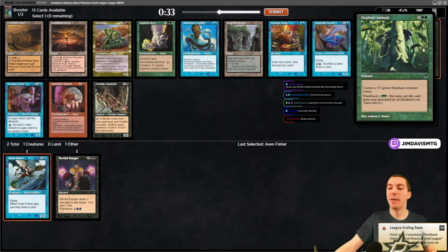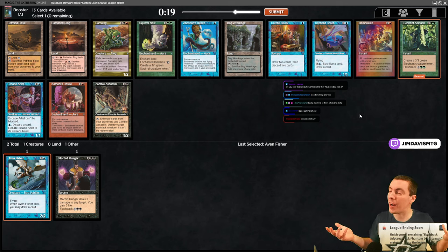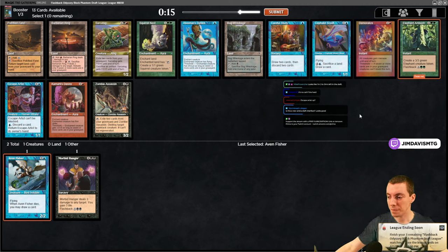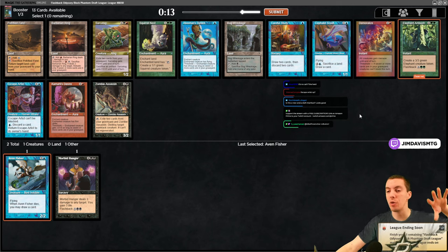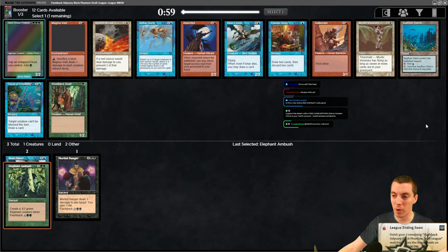Diesel in chat is my buddy John - we were playing magic back in the day when these cards were legal. We could try taking Careful Study and maybe go the madness route, or just take the Ambush because a third pick Ambush is a pretty good sign. I imagine most people drafting this are here for nostalgia. This is the new Arena update, OTJ early access draft. I'm thinking the Ambush though - Study requires a lot of things to go right.